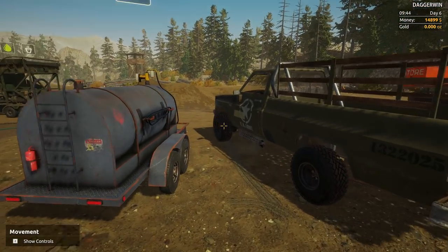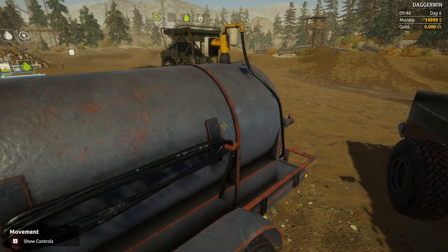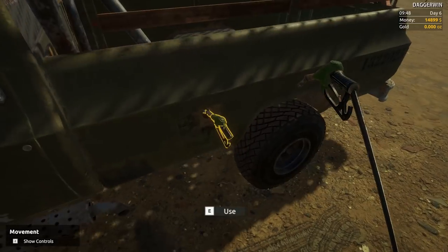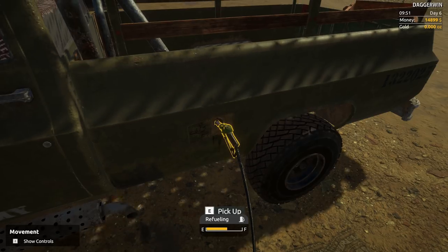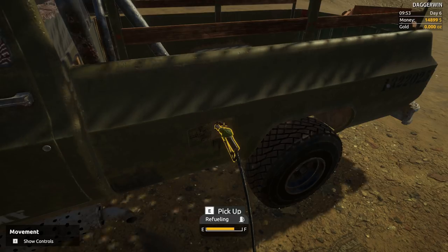First of all we've got to refuel the pickup because I have just experienced a very strange glitch, I can only assume it is. Basically we've got over a quarter of a tank, about a third of a tank, and I was just driving over to the warehouse and it just randomly dumped the contents of its tank out onto the ground. So I just completely ran out of fuel in a split second, despite having quite a lot.